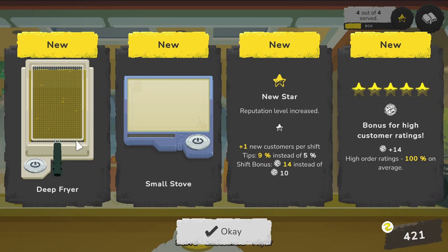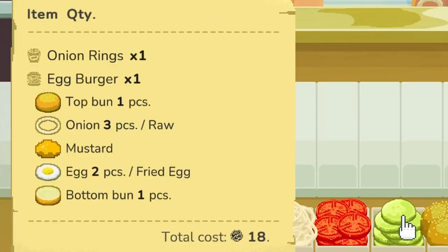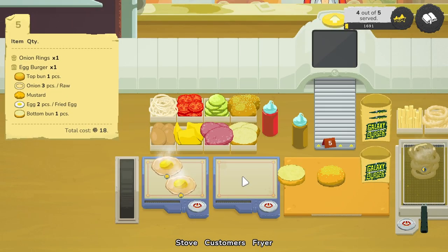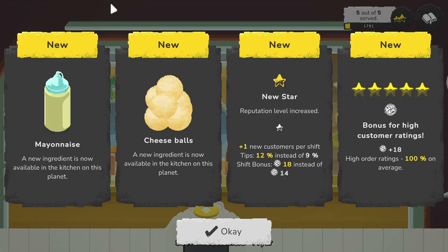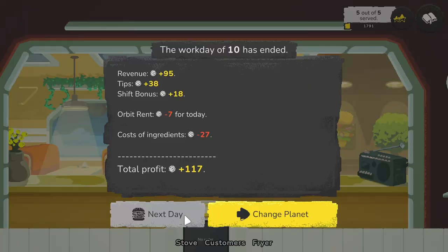Just like that we got ourselves another deep fryer and another small stove. They want two fried eggs — that should be simple. They want three raw onions, and they want mustard on an egg burger. What kind of sadists are you? I know ketchup on eggs, but mustard — I don't know anybody that does it that way. If you eat mustard on your eggs, let me know in the comments.